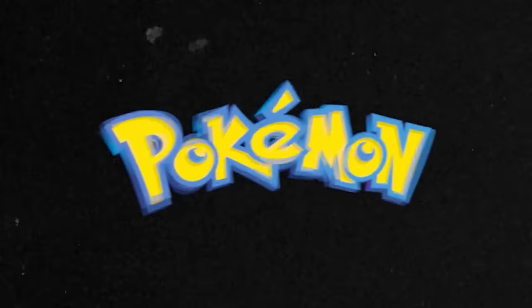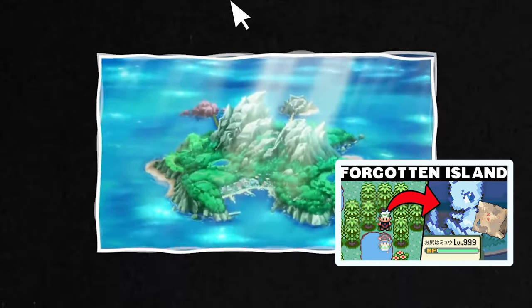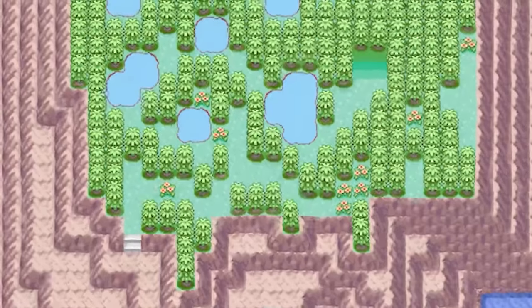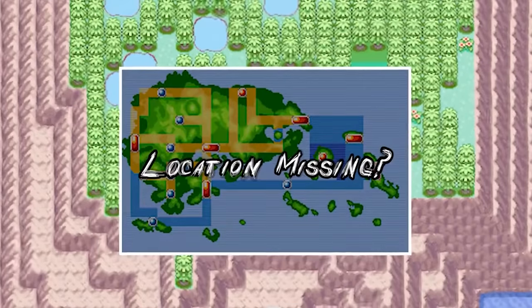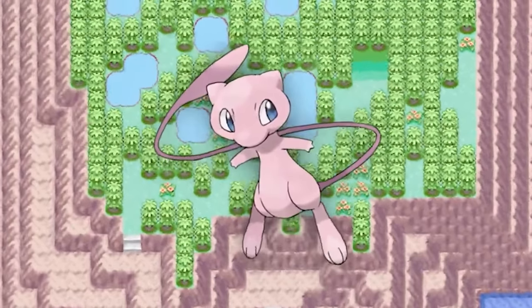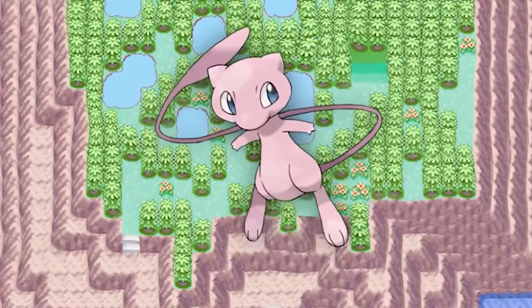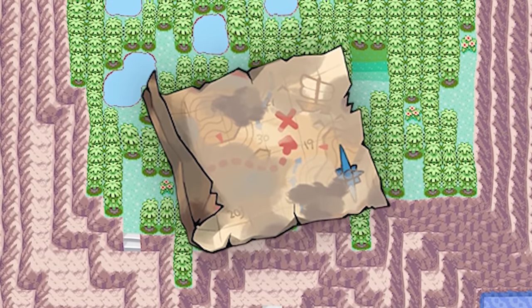Far Away Island is one of the few places you will never visit unless you hack your game. It is the only known habitat of the mythical Pokemon Mew within the Pokemon video games. To get there you need to get an Old Sea Map, then talk to Mr. Briney, who will sail you to the Far Away Island with the ship moored in Lilycove City. The issue is the Old Sea Map needed to be received through a real-life event that doesn't happen anymore.